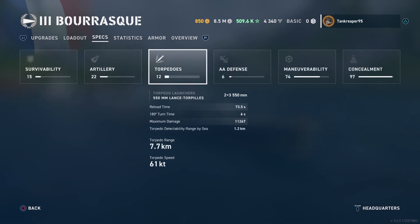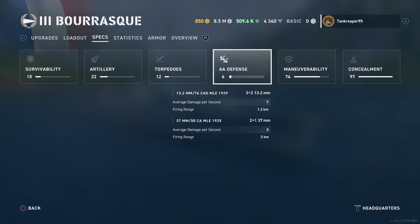For torpedoes, the ship gets 550mm Lancer torpedoes with 2 launchers. The launchers don't tell you the tube count — you have to look at the ship itself. Turning time is 6 seconds, max damage is 11,267, torpedo detection range by sea is 1.2 kilometers, range is 7.7 kilometers, and torpedo speed is 61 knots.